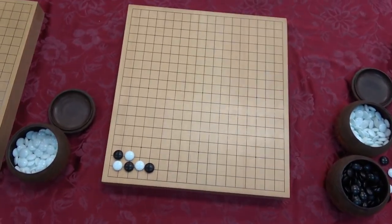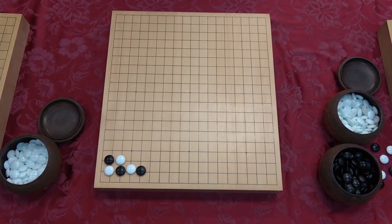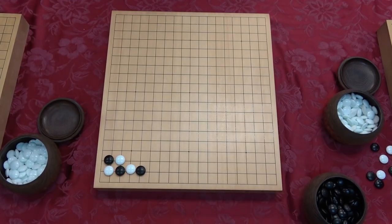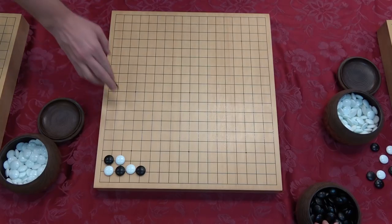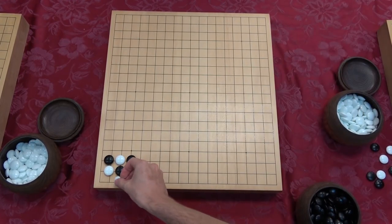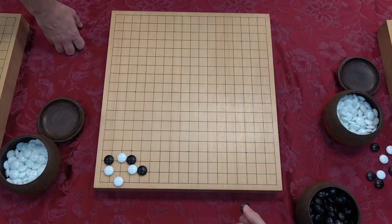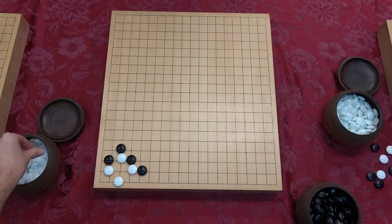Next board - this one is hilarious. It looks like black was having a bad time, but black is actually fine here - we thought we got a much better result than we should have. We started here, of course. Just put everything in atari. White takes you - atari. We have more atari.